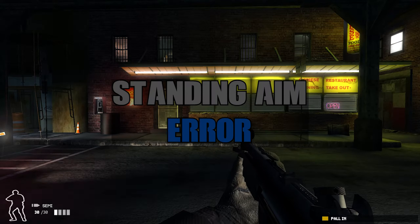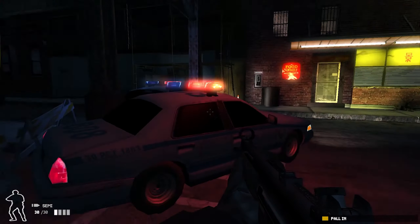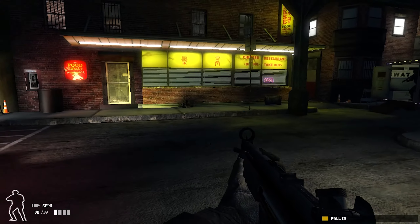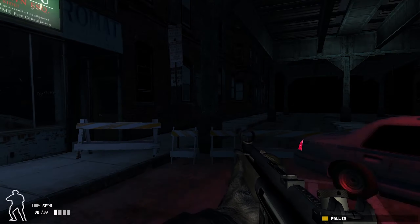Up next, we have the Standing Aim Error. Now the Standing Aim Error is — in SWAT 4, perfect accuracy is 0. However, no matter what you're doing, you always have a penalty applied to your accuracy. Just like in this case, it is the Standing Aim Error. It is an actual error applied to you just by standing idle. And lucky us, we don't even have to switch weapons this time around. Because for the SMGs, once again, the 9mm SMG — also known as the MP5 — is the best in the SMG class.